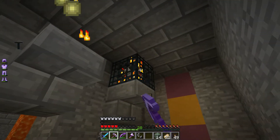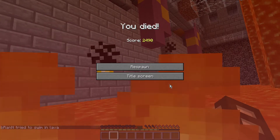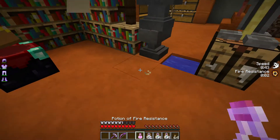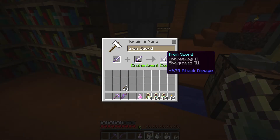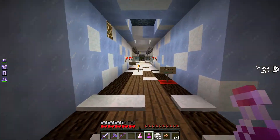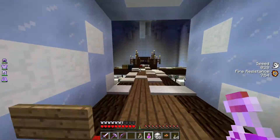That'll at least let me pop these. I completely deserve that. How much would it be to combine Sharpness 3 and Unbreaking 2? Seven? Four? Oh, that's wonderful. I have access to all sorts of potions — I really have no excuse, like at all. Fire resistance. Strength. And I'm completely going the wrong way. I'm just so turned around from that death.